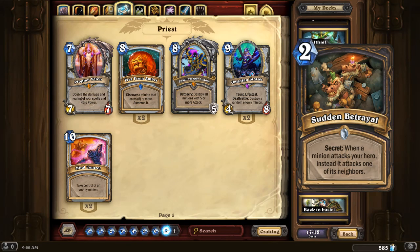Sudden Betrayal: when a minion attacks your hero, instead it attacks one of its neighbors. If there's no neighbor on the board, I believe that effect does not go off, so the secret doesn't trigger. This one's pretty straightforward — it's Misdirect but with a more specifically obvious target, only targeting one of two specific enemy minions on the field. I think this one's the less powerful of the two Rogue secrets we've seen so far, but it's still a really neat option. Cheat Death is more generally powerful in terms of its potential.